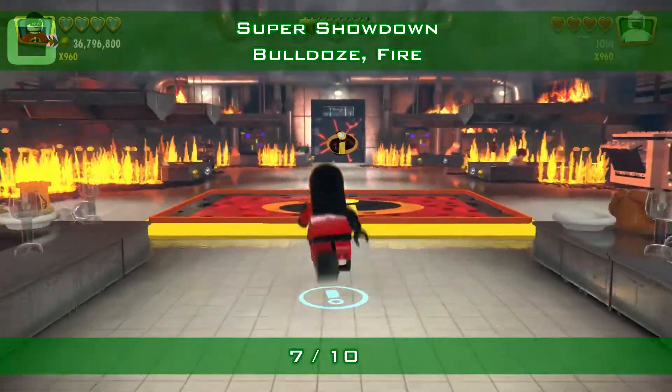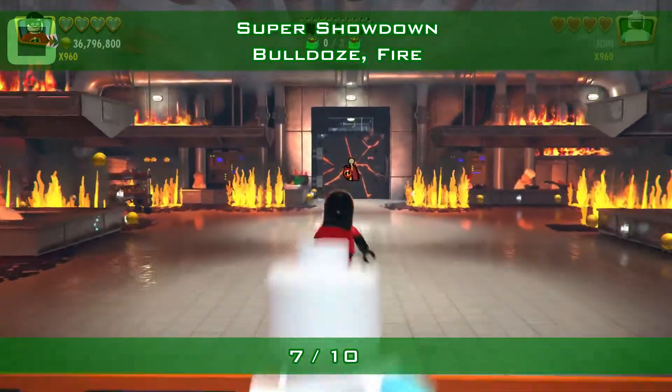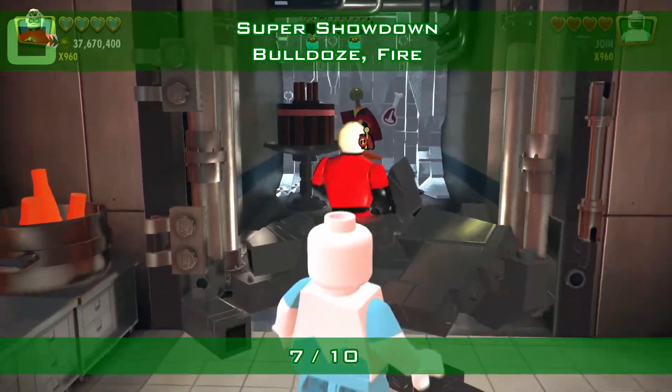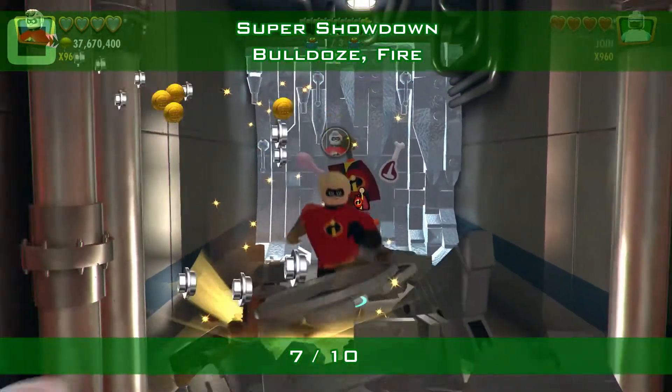We continue into the fire area — the kitchen here in the far back. There is a wall with cracks. Use someone with bulldoze to get through. Destroy everything and build a fireplace.